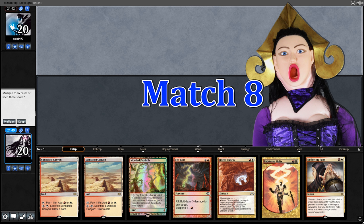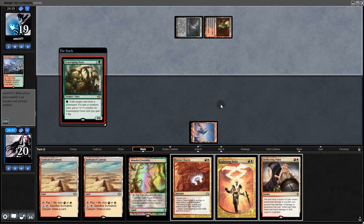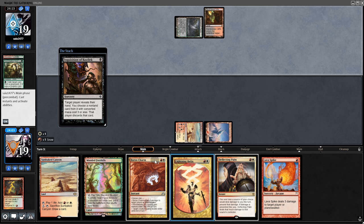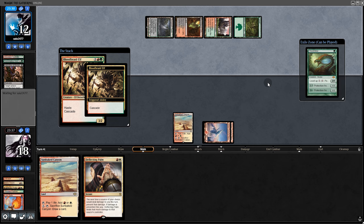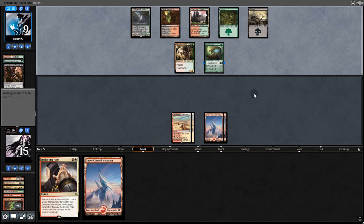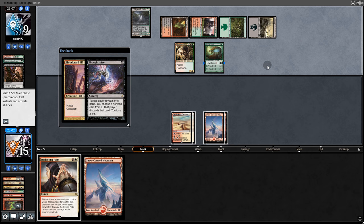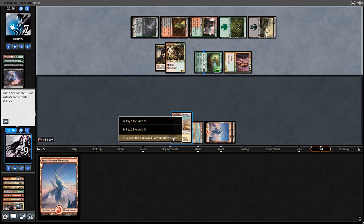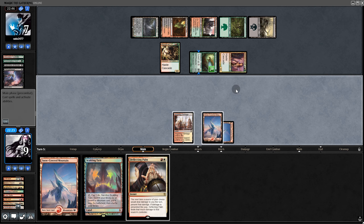Opening hand: 2 Deflecting Palms — we'll keep. They pass back. We draw a 4th land — suspend Rift Bolt. We're up against Jund. We take out their threat. Inquisition comes — we hit them with Boros Charm and they take our Helix. Rift Bolt and Lava Spike. They play Bloodbraid Elf getting Hexbrinker and swing for 3. Rift Bolt comes down, we hit them directly. Another Bloodbraid with different art. We wanted to use Deflecting Palm on the Hexbrinker after it leveled up because it gets around protection from instants. So we preemptively use Deflecting Palm — they hit us for 5, we draw a card. Another land. Another Deflecting Palm.